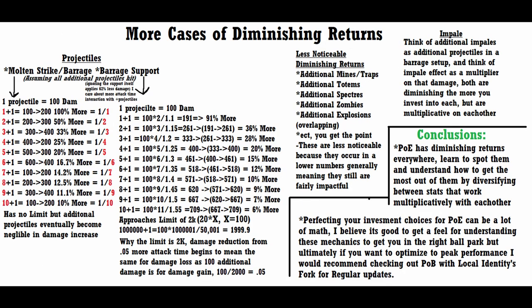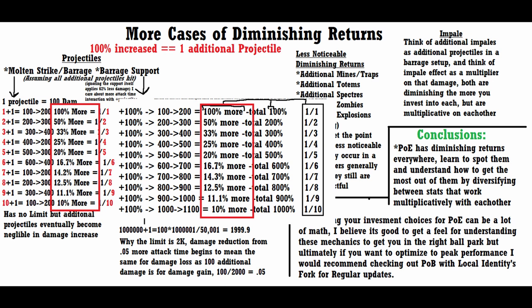Other prominent cases of diminishing returns come with things that say "add additional this" or "add additional that." Most prominently, this applies to adding additional projectiles to skills where the projectiles can all hit the same target multiple times. This will serve as the example for all additional item-like modifiers — they have basically the same diminishing return scaling, but it's most prominent in projectiles. In the normal case, this scenario approaches zero noticeable effect as you invest into the stat to infinity.